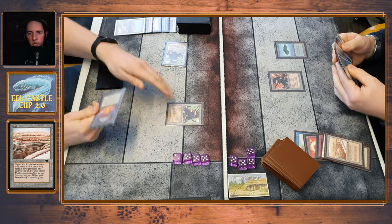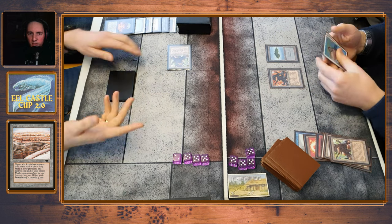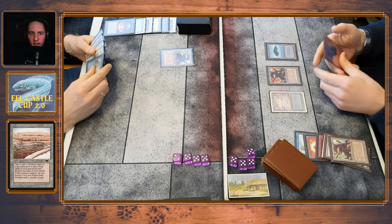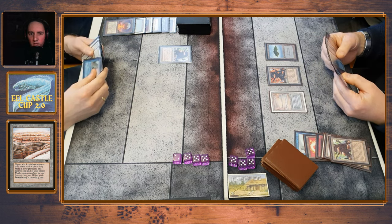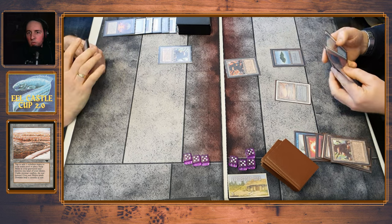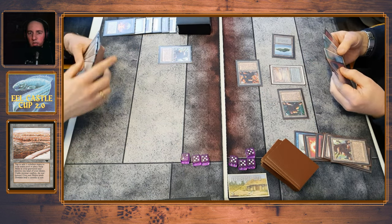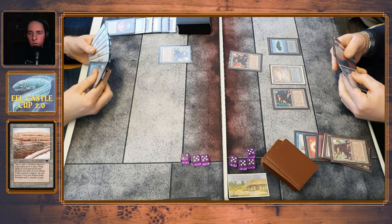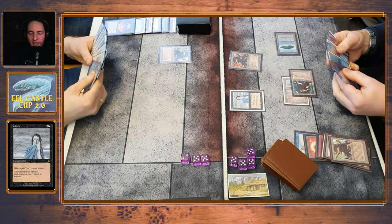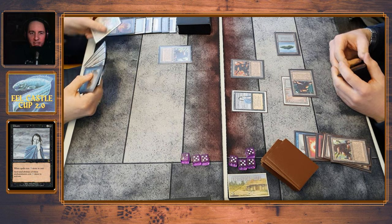I attack for two since he is tapped out. He doesn't draw any lands and has a Chaos Orb and a Strip Mine. Here's a smart play — take out your opponent's colored land. He responds by activating his Chaos Orb — another very good flip. So he has one land and I have two, and he didn't draw a land. He's at 17, I'm at 20. Let's start attacking since he can't activate his factory. Gloom — that's a good card when your opponent has a lot of white cards.